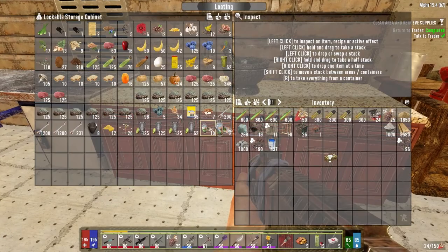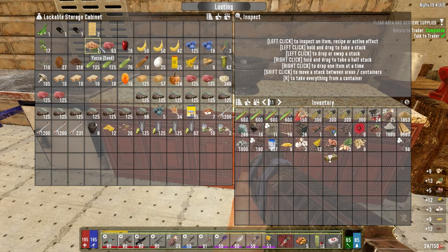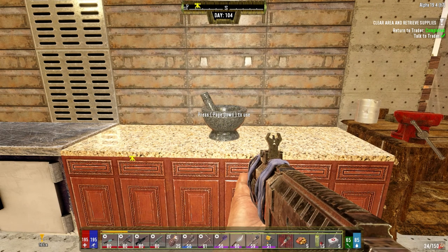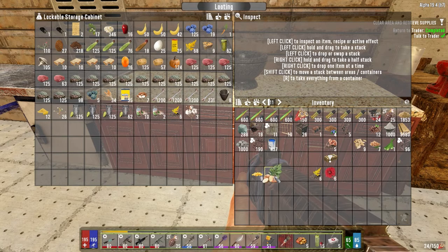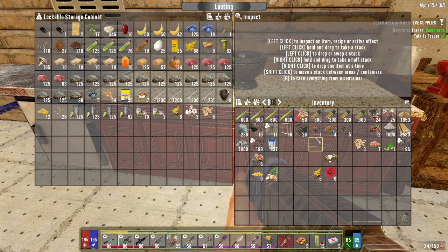So seed-wise, what do we got? Blueberries, carrots, chrysanthemum, coffee. So what I want to do is - don't need those - aloe seed. Is it one per one in here for seeds or is it two per one? It's two per one. Well we'll do one carrot seed, it's fine. Don't think I'm going to find any more carrots around here. What else do we really need? I don't need cotton, corn for sure, potatoes for sure, a couple of pumpkins will be fine. Yucca - we definitely want some of that.